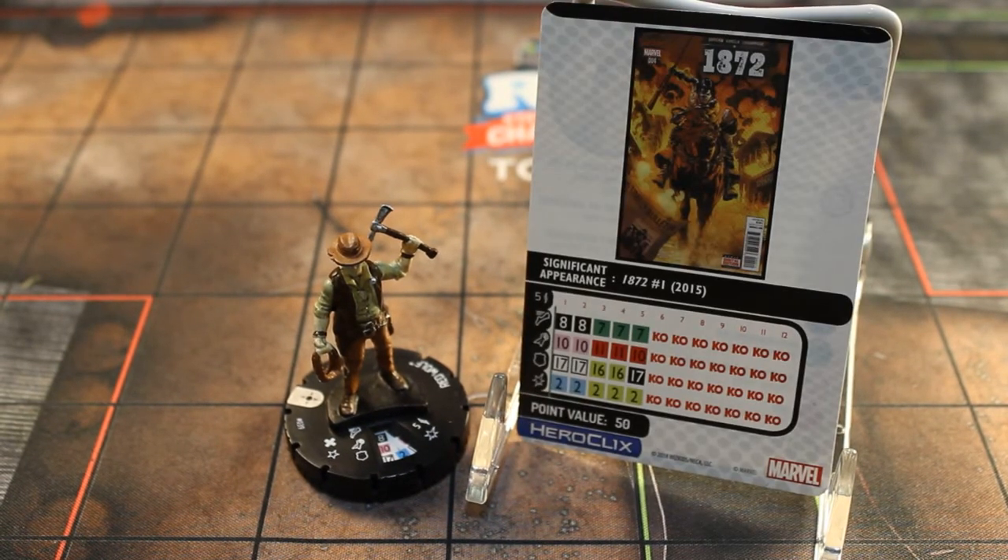Looking at his dial, he's 50 points. He gets a five-range single target, eight movement with Stealth — that improved hindering will really help with that — ten attack with Precision Strike, 17 defense with that special, and two damage with Probability Control, which is always good. Taking one damage to himself could be important depending on what's going on, and he's got Willpower. Pretty solid little figure, not keyword rich, but I like the sculpt with the tomahawk and the lasso. I'll be excited to try to play him just for fun.